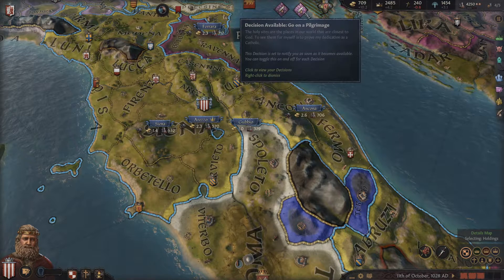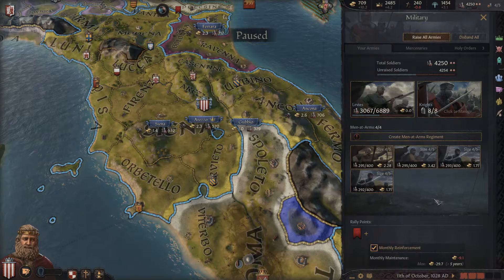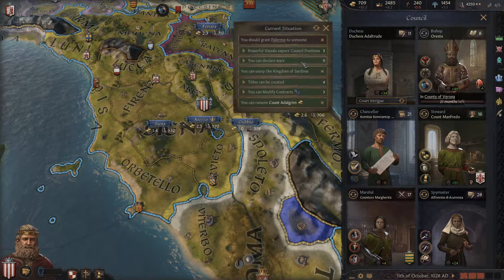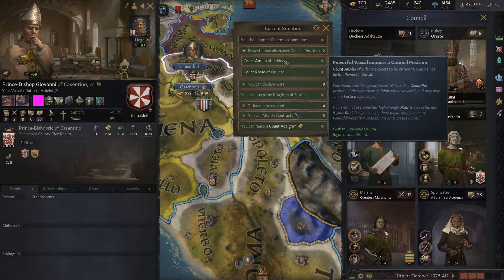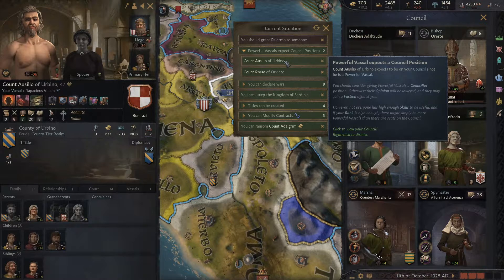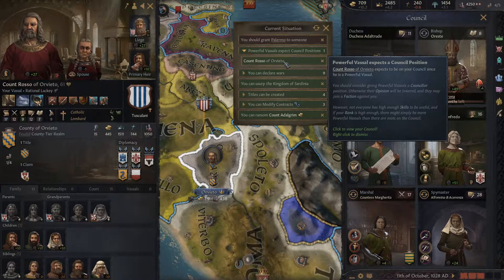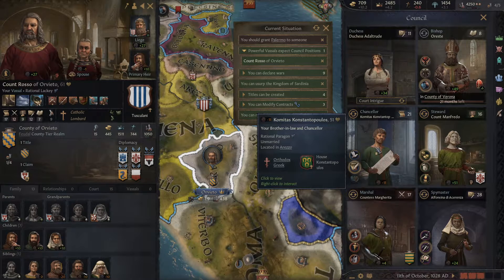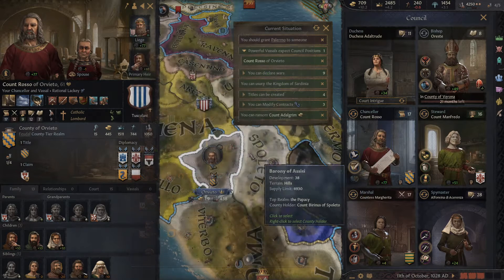I'm not going to search for a physician, not going on a pilgrimage, and not inviting claimants right now. How are we doing with other stuff? Powerful vassals — can't help you out, sorry. You're not good enough. You're my brother-in-law but you're not even a vassal. Yeah, you can have this — I'll go for that. Make my powerful vassals happy. I can ransom this guy — sure, why not?